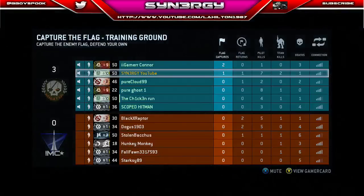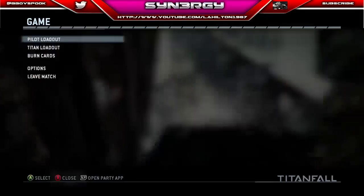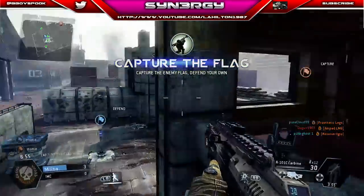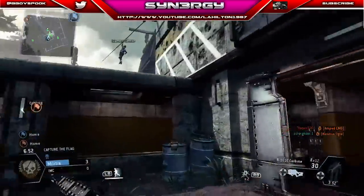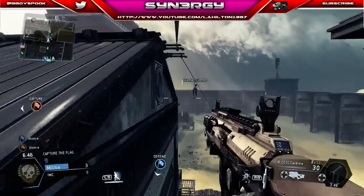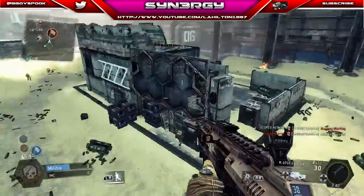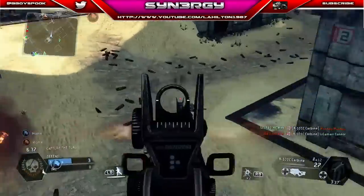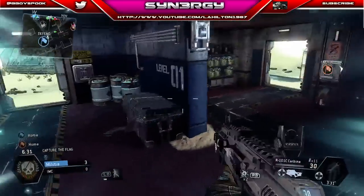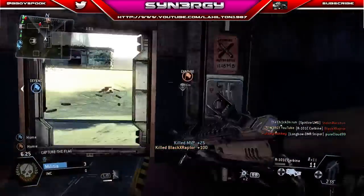We are moving into the second part of the round guys. Sorry about the coughing - getting quite a dry throat. Okay we're just going to follow Connor as support. Human pilot spotted - we're going to come down and see if we can take him out. There he is and we'll take him out there. A little bit of teabagging.